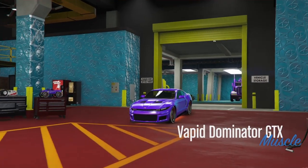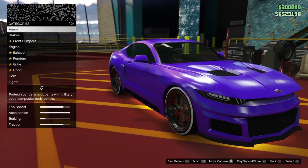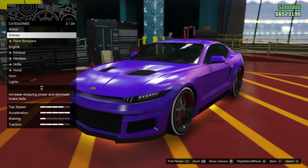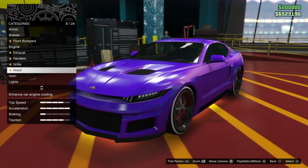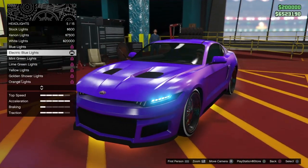Press right on the d-pad and the car will re-enter the mod shop. Now you just want to change one thing on the vehicle — it can be lights or anything you like. If you don't want to spend too much, just choose the lights or something like that.